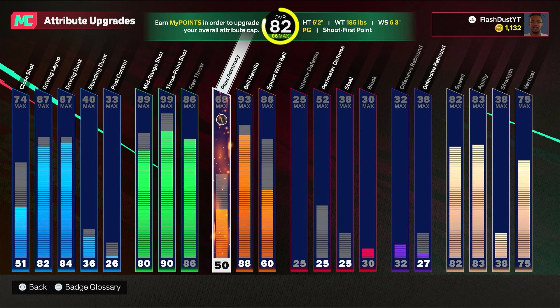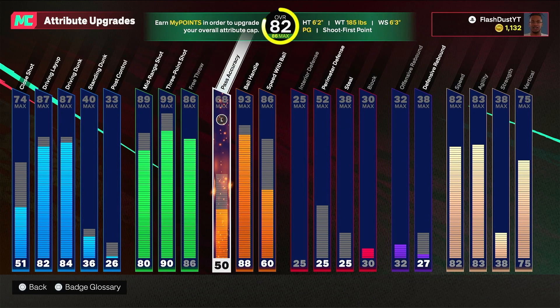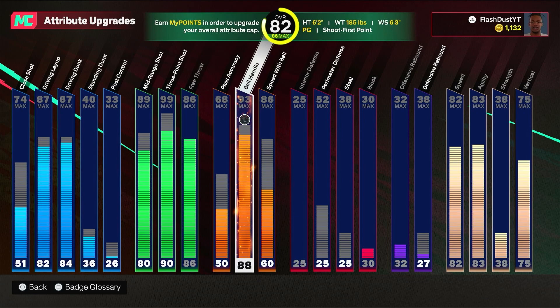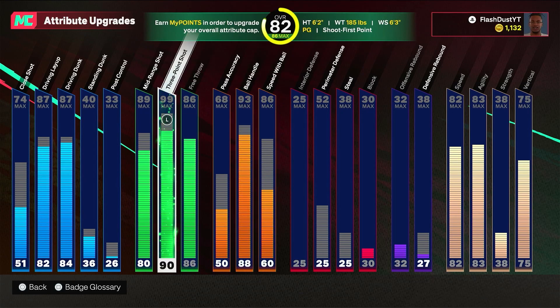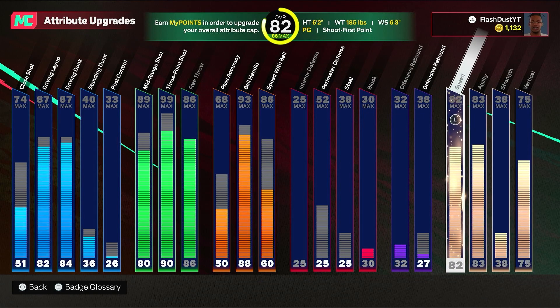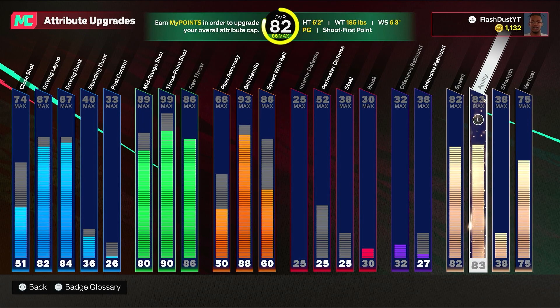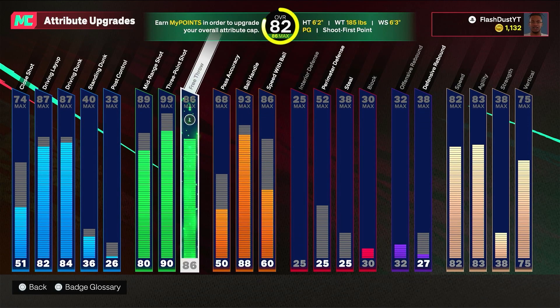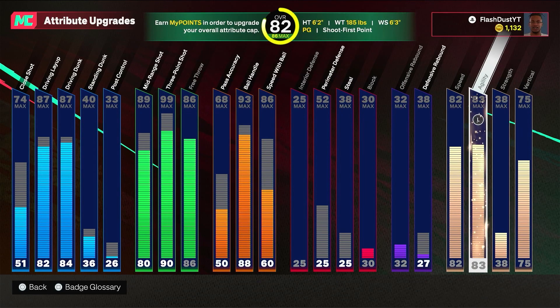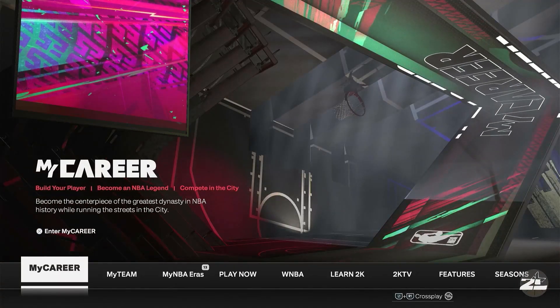I reduced pass accuracy because I prioritize scoring. To get a 99 three you have to give up a lot. I wanted a build that could dribble, shoot really well, and dunk — that's asking for a lot. It gets 93 ball handling, 86 speed with ball, and pretty good finishing. Speed I was able to get to like 90 but being greedy with other attributes it's capped at 83 and 82. There's a more rounded build I'll show next with a 91 three but more defense and athleticism.